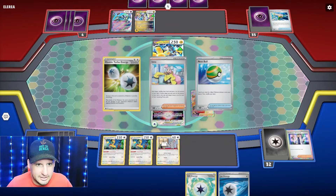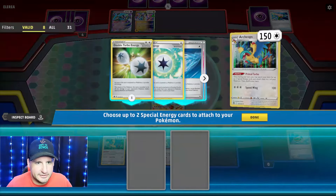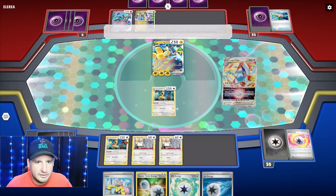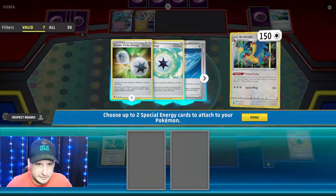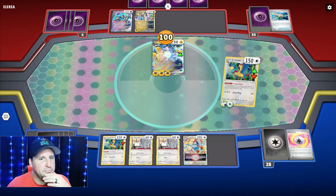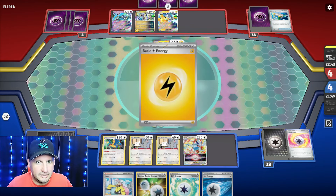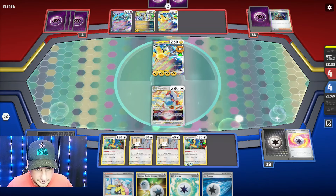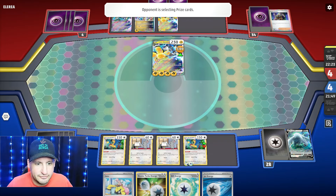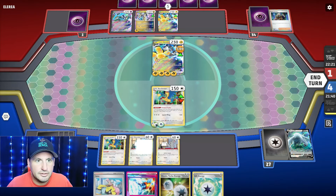I can Serena for three, but I don't want to get rid of the energy - that did not help Cinccino. Here's what we're going to do: waste the Mist, retreat because I don't want them to, come up with Archaeops, Archaeops attaches a Double Turbo and Gift, and just do some damage - 100. They're only doing 140, they would need another modifier to take two cards. They're going to Boss anyway.